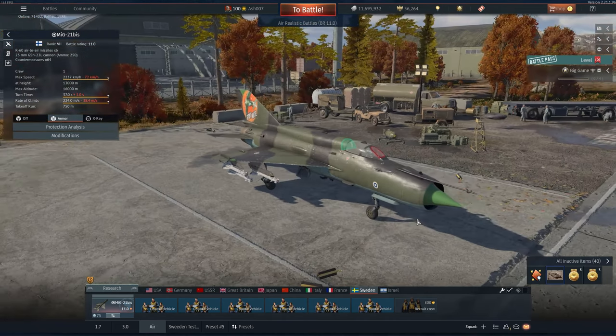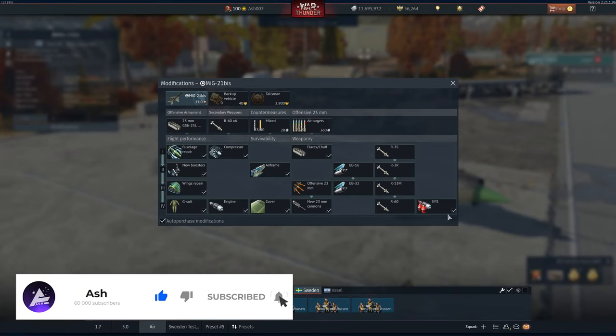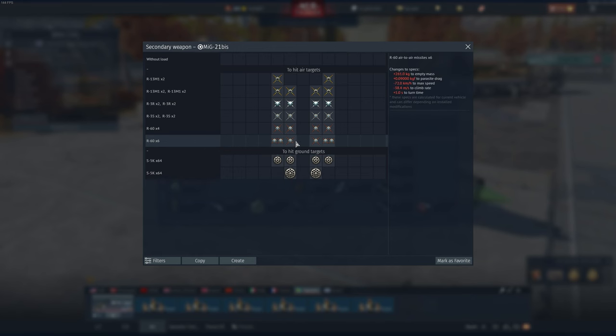It gets countermeasures, bulletproof glass 60mm at the front and 10mm at the back. Taking a look at modifications: we get the engine fire system, which is completely useless because by the time the warning comes up you're already burning to a crisp. Going through R3S, R3R, R13S, and then R60s. You can mount S5 rockets and additional unguided rockets, and you get flares and chaff.